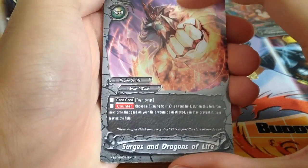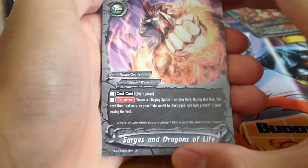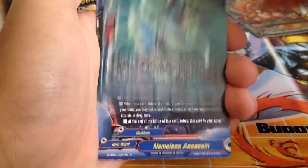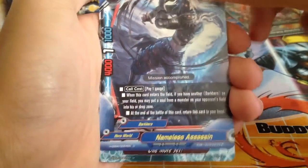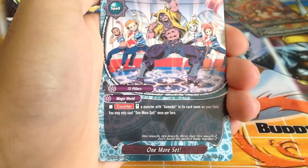Surges of Dragon and Life — basically a Ref Trigger without the pay-life counter attack, only for Raging Spirits. Star Hand Nameless Assassin — one more set: stand a monster with 'Esmodan' in its card name on the field.